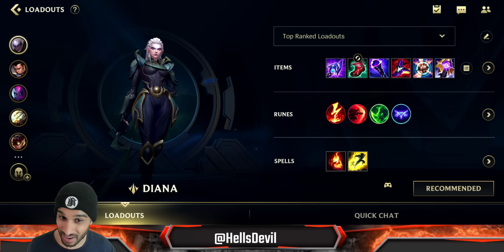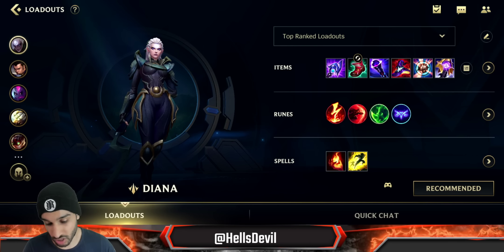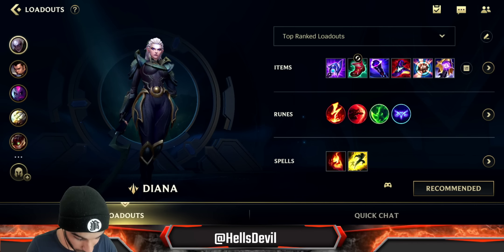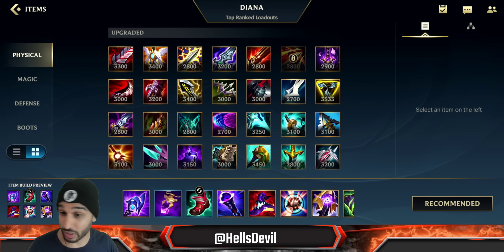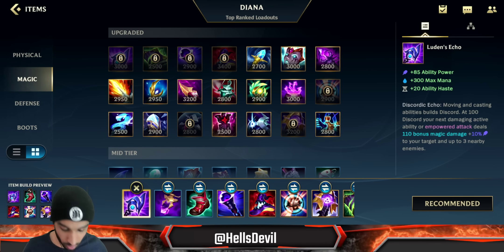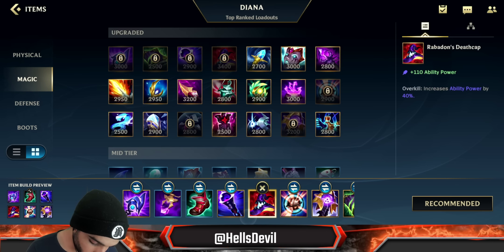I've played with him and he did phenomenally - he's a really good Diana player. In the beginning part of the video I'm going to explain how to build Diana. This is actually exactly Nolly's build, I literally took it out of the leaderboard. This is for mid lane and jungle - it works for both. He starts off with Luden's Echo, then Prophet's Pendant, then Void Staff.